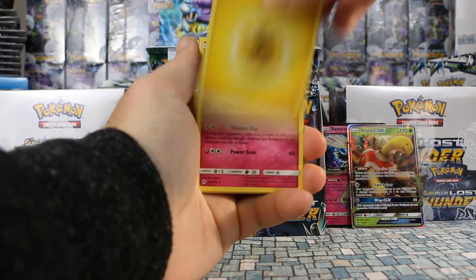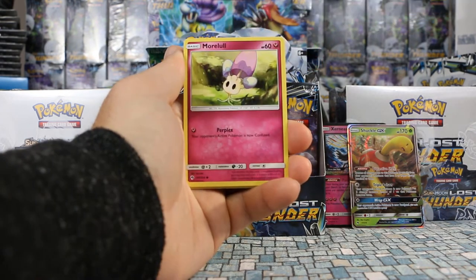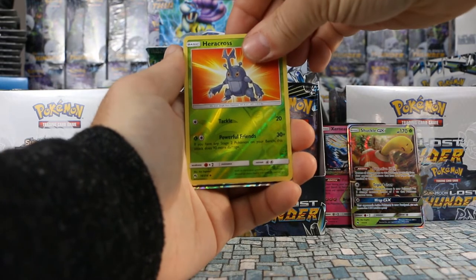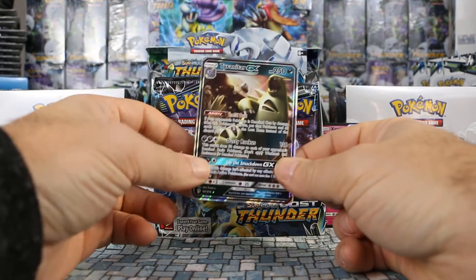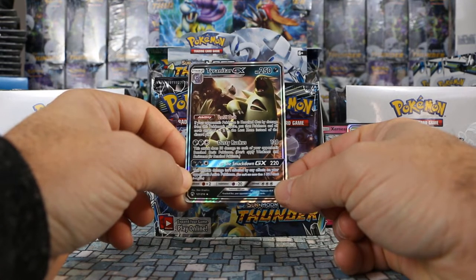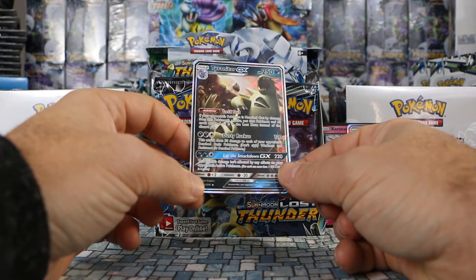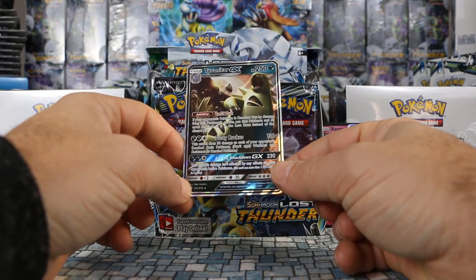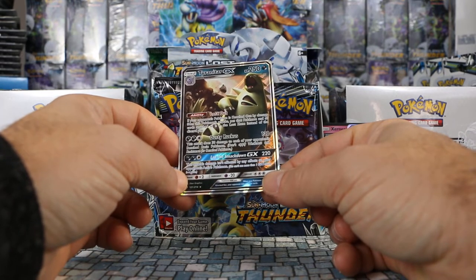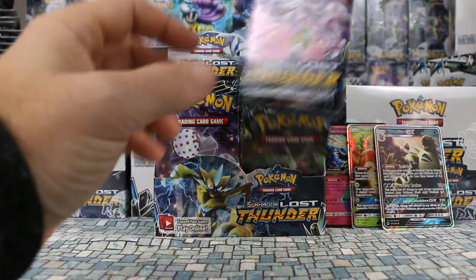Pack six: Lightning Energy, Carbink, Shiinotic, Kecleon, Marill, Onix, Mareep, Wormple, Heracross is our reverse. Our rare is Tyranitar GX! It has Lost Out as its ability — if your opponent's Pokemon is knocked out by damage from this Pokemon's attack, put that Pokemon and all cards attached to it in the lost zone instead of the discard pile. Dusty Ruckus for 130 damage does 30 to each benched Pokemon. Lay the Smackdown GX for 220 — unaffected by effects on the opponent's active Pokemon.